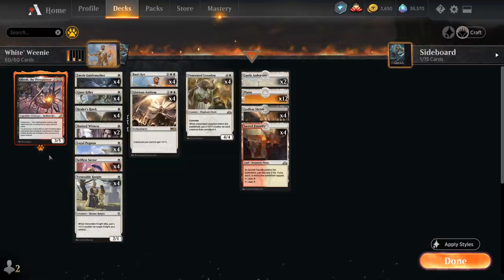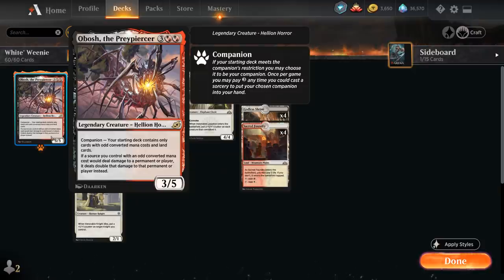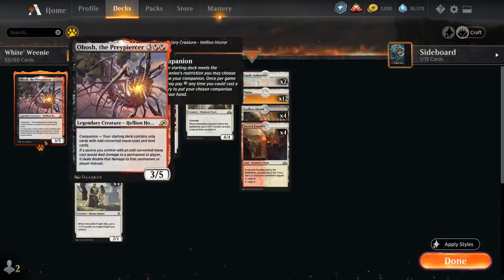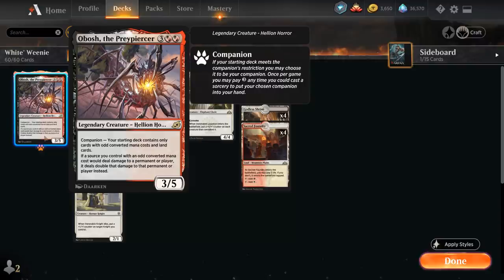Obosh is not exactly a white card. He's the 5-mana companion from Ikoria that we can play as our companion if our starting deck contains only cards with odd converted mana costs and land cards. Looking at the curve of the deck, we want to be playing a whole bunch of 1-drops anyway, and most of the payoffs for playing all these 1-drops in mono white are at 3 and 5 mana, so including Obosh in the companion slot is not too much of a problem. We get a 5-mana 3/5 that says if a source we control with an odd converted mana cost would deal damage to a permanent or player, it deals double that damage instead. Tokens have an even converted mana cost so those won't count for Obosh's ability, but everything else in this deck is fair game.